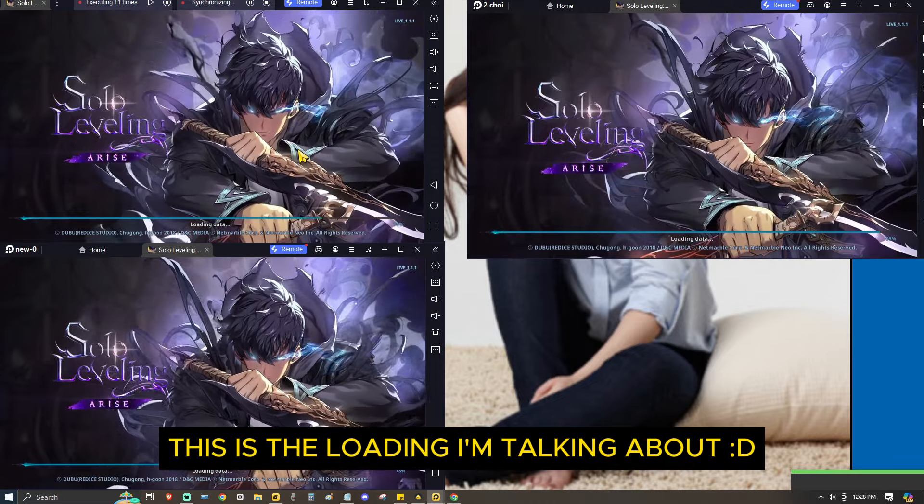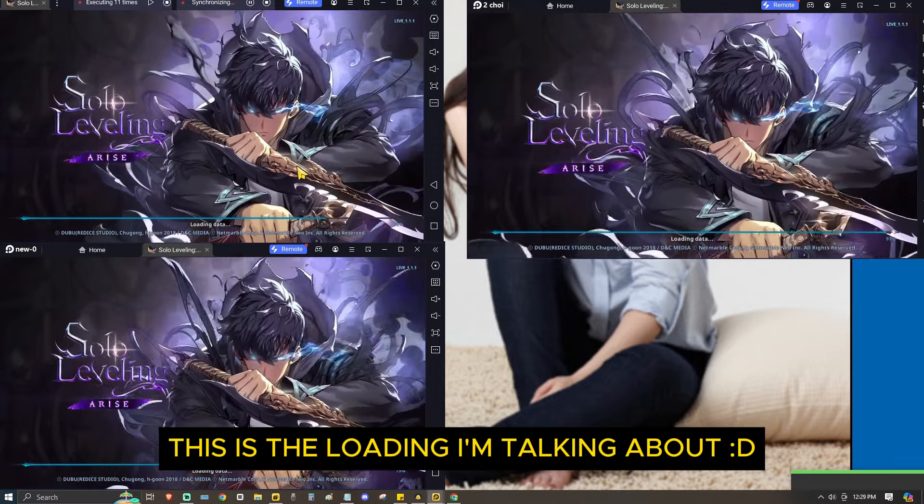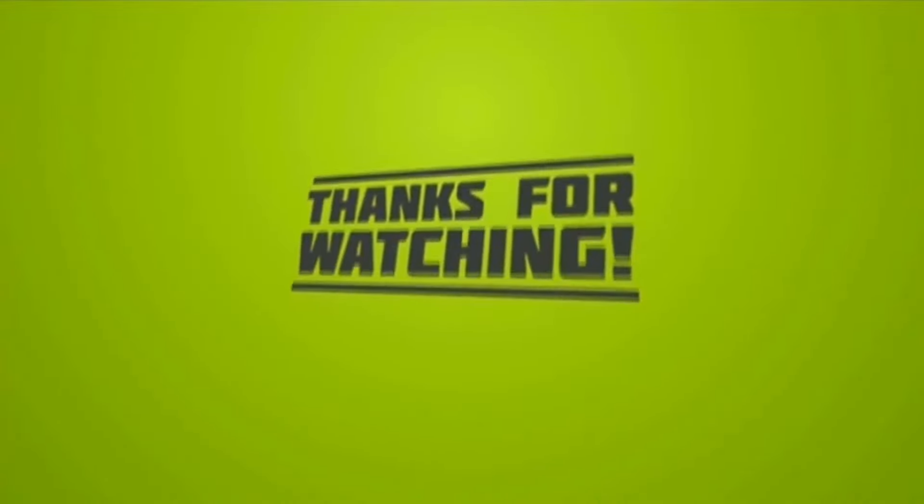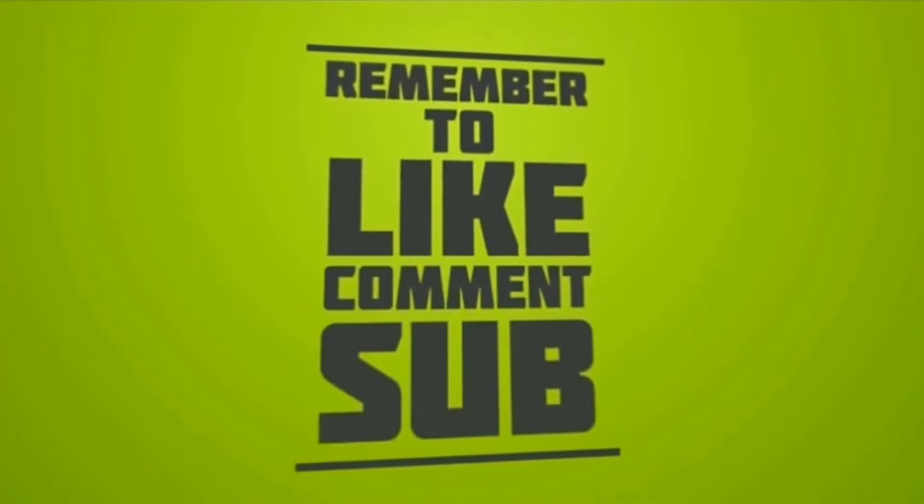Next, roll ten normal tickets. This guide targets the limited banner — what else are you rolling for? Select whatever you want to pull. I believe you already know what you want in the normal banner.